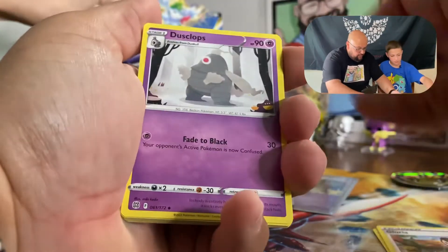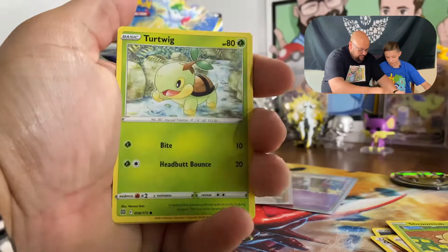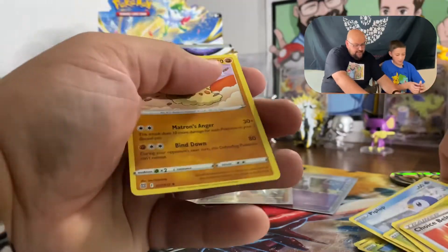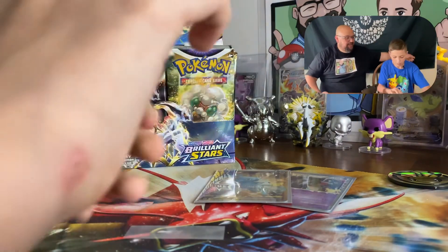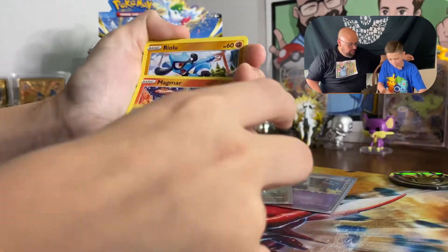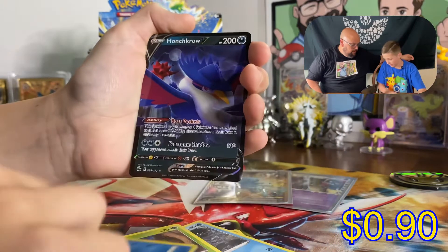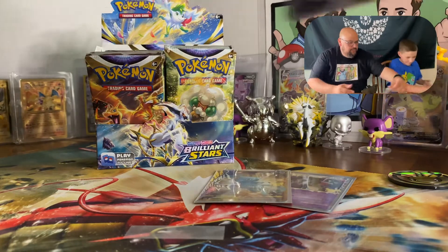Do you think you got something? Energy, Gloria, Dustclops, Starmie, Starly, Shroomish. Look how fat my hand is right here! Turtwig — are you excited for actual Astral Radiance? Yes I am! Coming out of the 27th and I don't know how long it's gonna take for them to mail us our stuff. We got the booster box and also the ETB coming — fire energy, Starmie, Magmar, Burmy, Kecleon, Corsola, and Honchkrow.